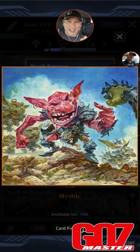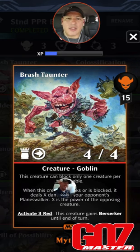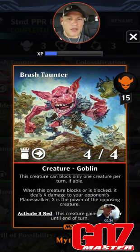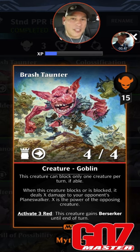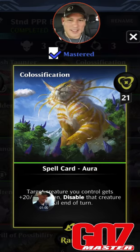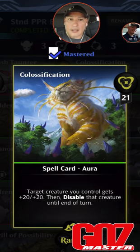Let's get to the gameplay. Today's quest features Brash Taunter — a mythic, 15 red mana, 4/4 with damage prevention and a defender. This creature can block only one creature per turn if able. When this creature blocks or is blocked, it deals X damage to your opponent's Planeswalker, where X is the power of the opposing creature. Activate three red: this creature gains Berserk until end of turn. I pulled this and was like 'yes, I'm going to build a goblin deck!' Then I started testing it and it had no place in a goblin deck. He's the only goblin you need. We're going to Colossify the Taunter using Colossification — a green spell card at 21 mana. Target creature you control gets +20/+20, then disable that creature until end of turn.